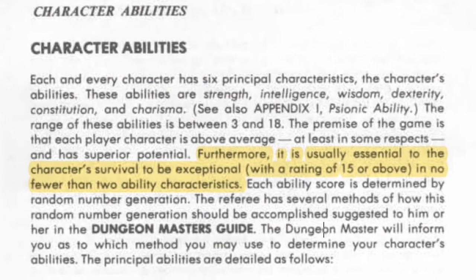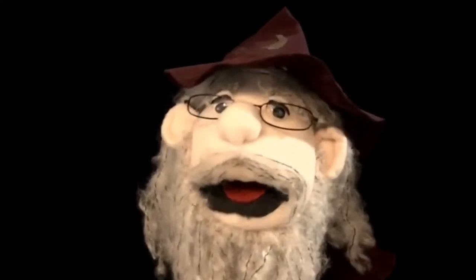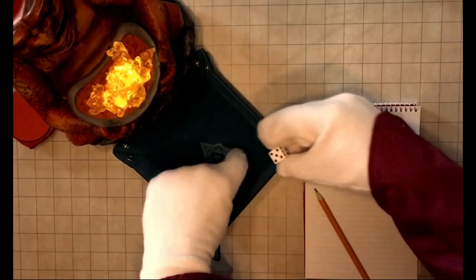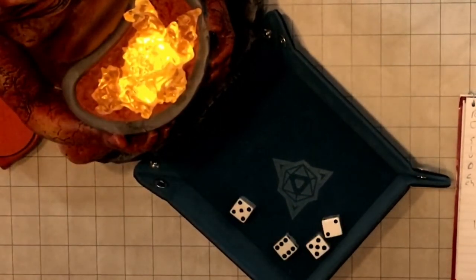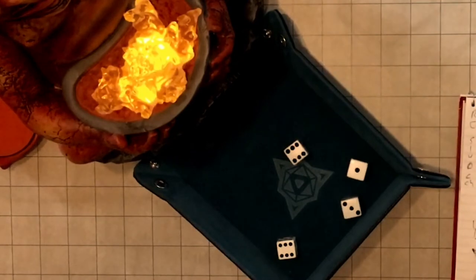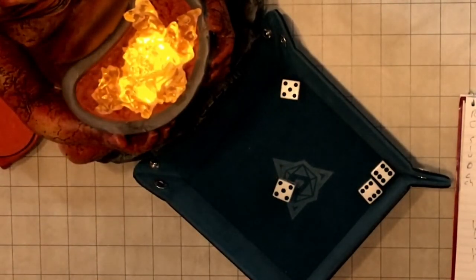Gary Gygax suggests that you should have two scores no less than 15, but we don't play that kiddie table stuff here. You keep what you get, unless you roll two scores of five or less and don't technically qualify for any class — only then may you start over. So I roll the dice, and I have rolled: ten, sixteen, sixteen, seven, fifteen, twelve, seventeen. Very good.